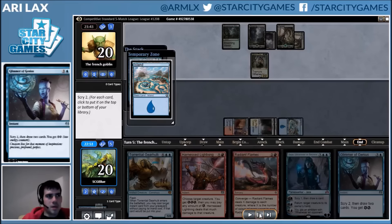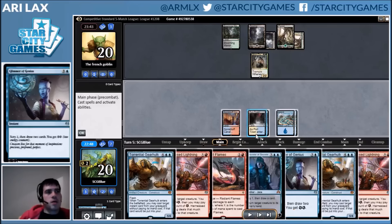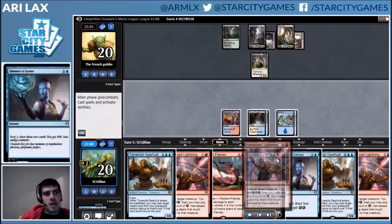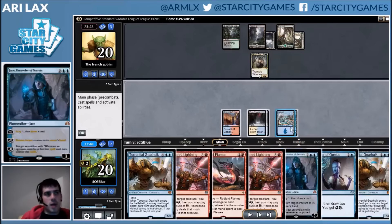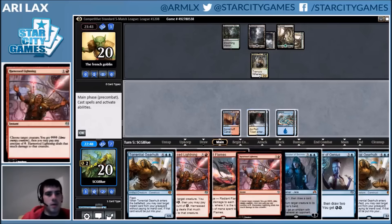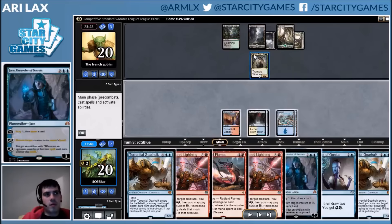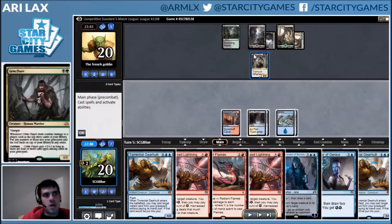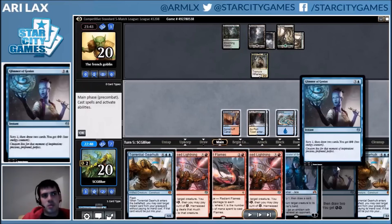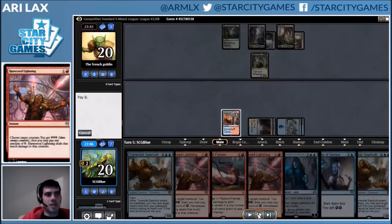I keep the untapped land, ship the tapped land, draw a Gear Hulk — whatever, six lands, I'll get there eventually. This turn I have a few options and I end up playing Jace, Unraveler of Secrets because it sets me up for better mana usage later. Even though Harness Lightning is the best answer to the Flayer, I'd much rather get Jace onto the battlefield, minus it to bounce the Flayer, and then potentially next turn have Harness plus Glimmer up — something more efficient — and have a planeswalker to capitalize on that efficiency.